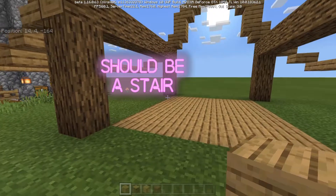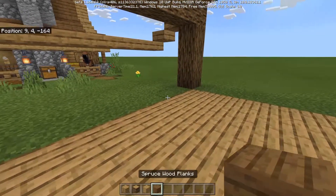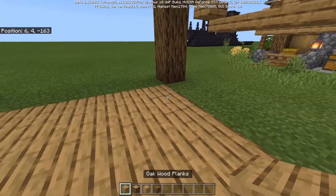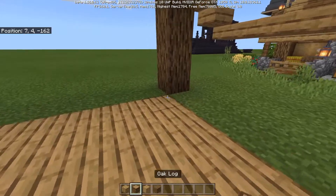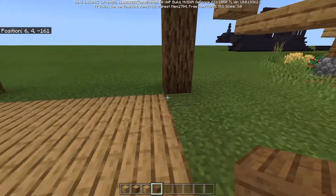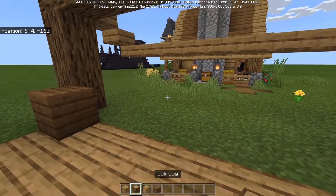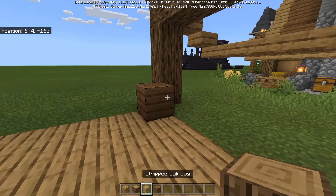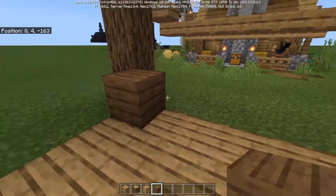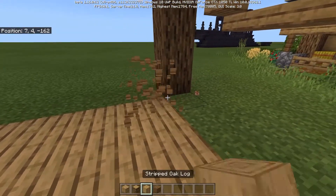Next we're going to build up the walls within the frame. This was another technique I picked up from Corrales' video — it's called texturing, and it's when you mix several similar-looking blocks together to make a really neat mixed pattern. I've got oak wood planks, oak logs, stripped oak logs, and spruce wood planks in my hotbar, and I'm just going to pretty much randomly cycle between these things to create a neat pattern.